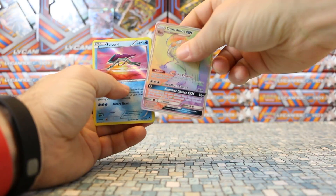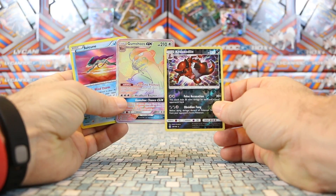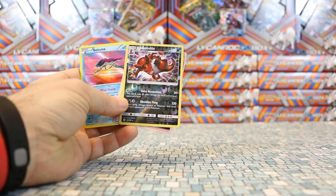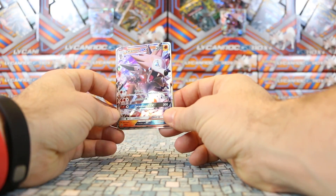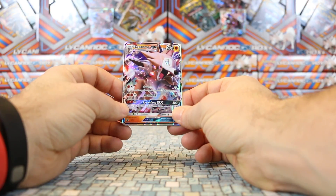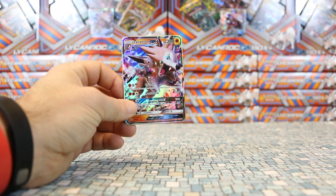So this has been a pretty awesome box. We got the Gumshoos Secret Rare, we got the Krokorok which is a reverse rare holo, and we also got a rare holo from Breakpoint — all of that to go along with our Lycanroc GX. All of these cards are going to be up in the store by tonight if not already. We'll see you guys with the next release, which should be the Spring Tins coming out in March. Thanks for watching.